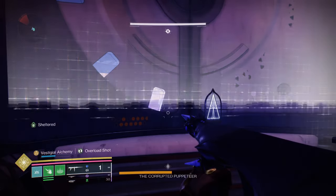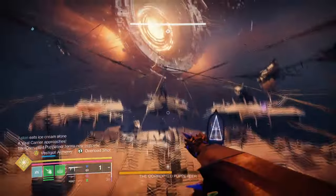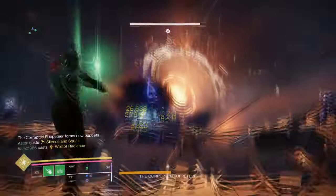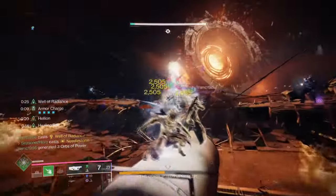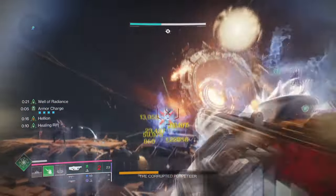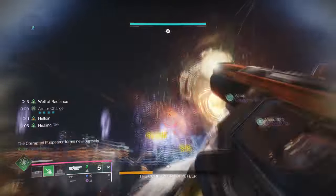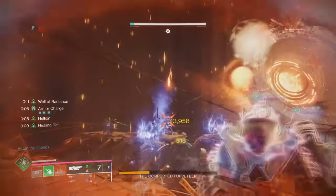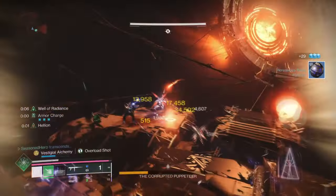Hello everyone, it's good to see you all back. We covered an endgame dungeon build a while back which received some positive feedback, so thank you for watching. With that in mind, I have another build that is more grounded for both endgame and new users who wish to complete the new dungeon as efficiently as possible. It will allow you to have a higher DPS rate with easily sourced weapons, and all you need is the new Allothenium and a specific grenade launcher of your choice.